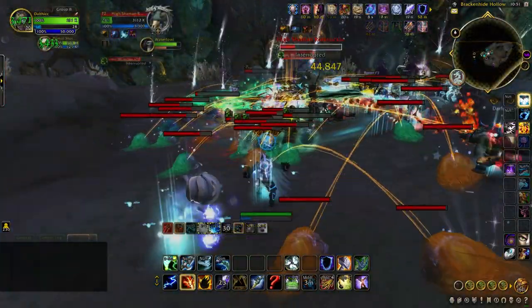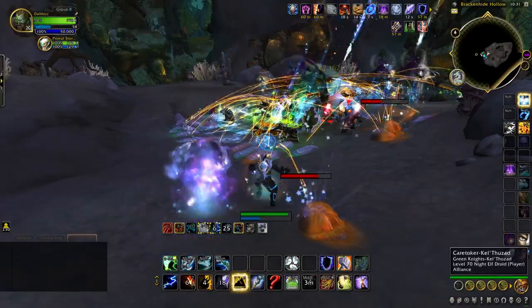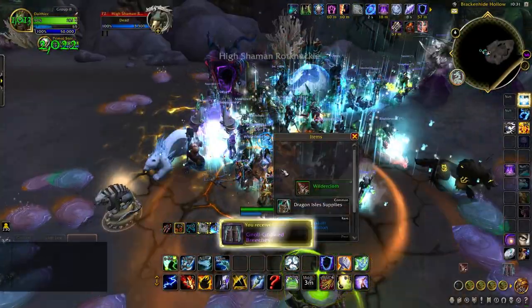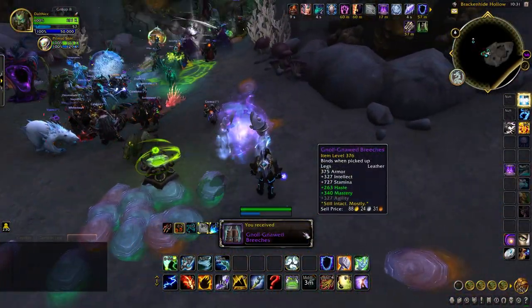But there is a catch. These super rares can drop all types of items no matter your class, meaning that a rogue could potentially loot plate pants, a hunter can loot a mace designed for a paladin, and a priest can get a crossbow, and so forth.